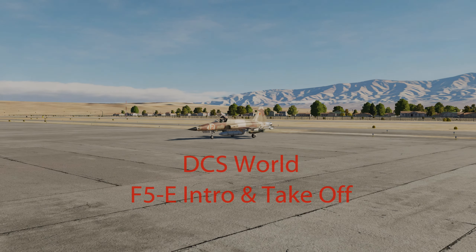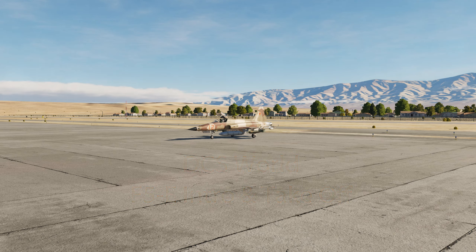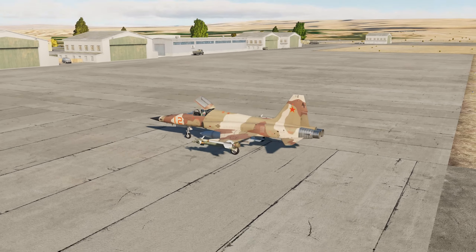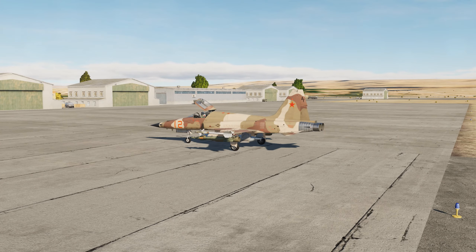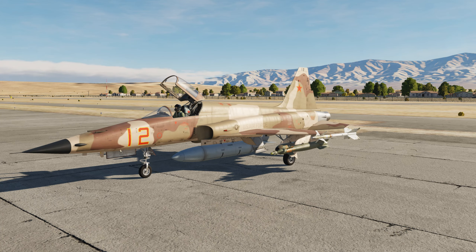Hello and welcome to DCS World. This is the F-5E, one of the more high-fidelity aircraft — all the buttons and everything work in the cockpit. It was developed by Northrop Corporation in the early 1970s. It is a light tactical fighter, an upgraded version based on the previous F-5A developments.